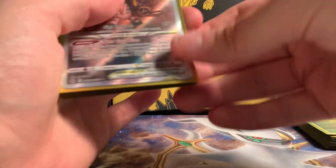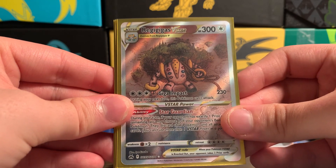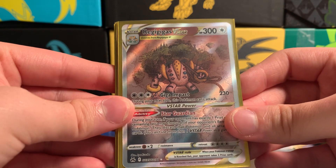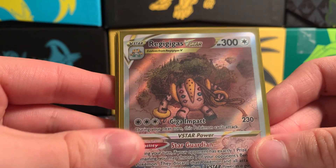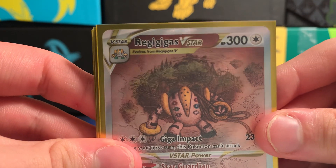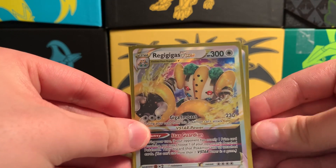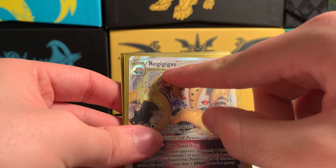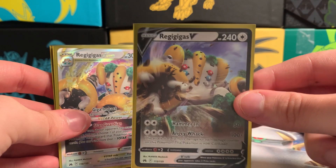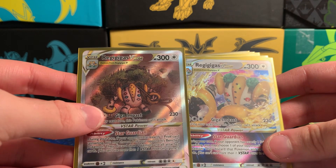That's all my V cards. Now moving to the V-Stars. Here's one art of Regigigas V-Star — Regigigas literally pulling a whole continent. You can see trees, a mountain in the back — it looks like it's carrying the Sinnoh region, like that's Mount Coronet back there. It's one of the cooler arts. Then I have the other Regigigas V-Star art — I definitely like the first one more, and I think it's actually rarer to pull. They both evolve from Regigigas V and have the exact same moves, just different art.